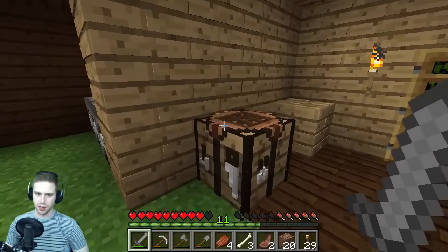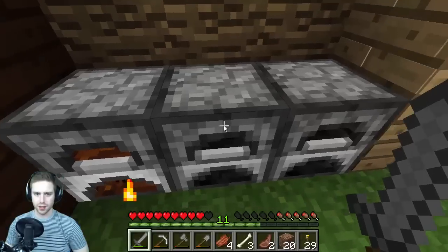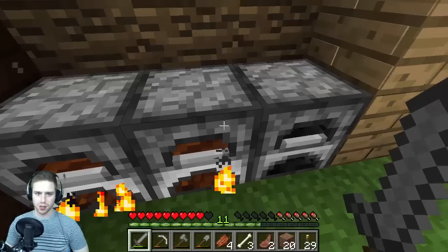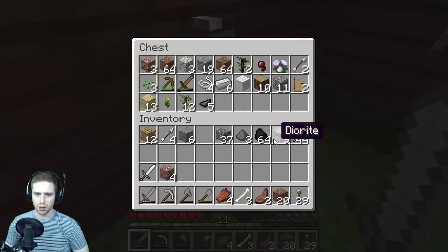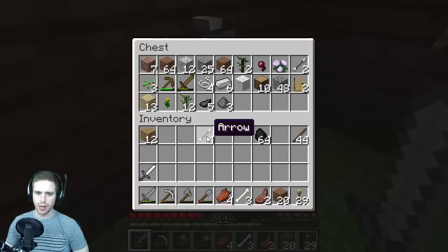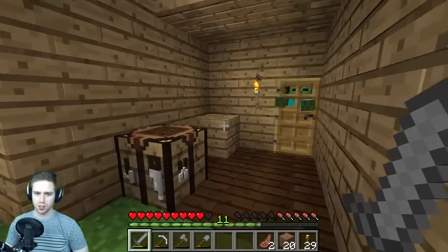Now we can smelt down all this good stuff — tons of coal, super excited about that. Let's dump everything in. Can I cook diorite? No. Cook andesite? No. Let's dump off our junk — diorite, andesite, granite, cobblestone, gunpowder, arrows. Maybe I'll make a bone arrow eventually. Keep the meat, get rid of the bones. Things are looking good.